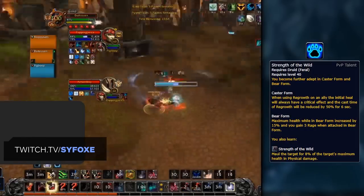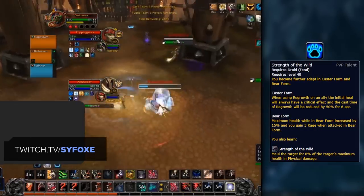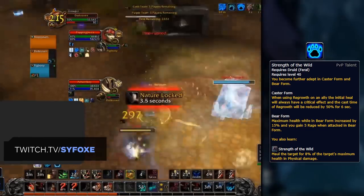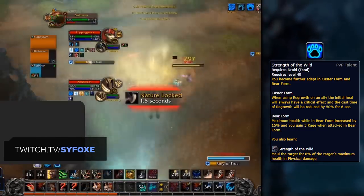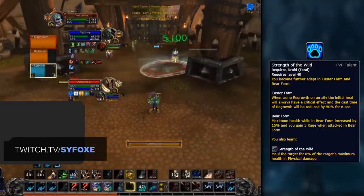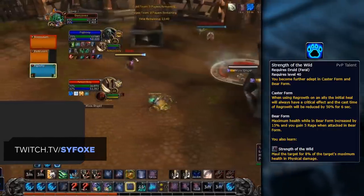Then, for our third PvP talent, we recommend Strength of the Wild as a default pick. This increases your maximum health pool in bear form by 15%, as well as buffing your off-healing when in caster form, as any casted Regrowth on your partners will be a guaranteed critical strike. It's a strong defensive tool for yourself and your partners.